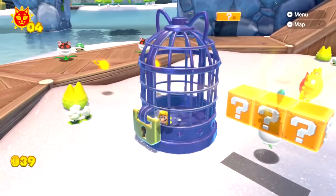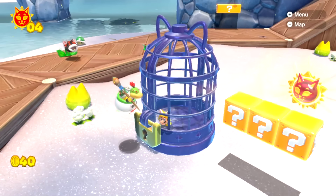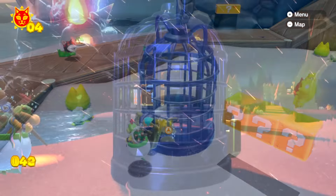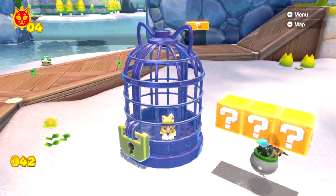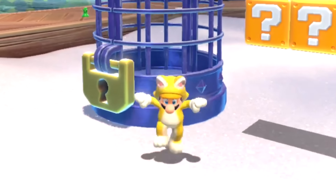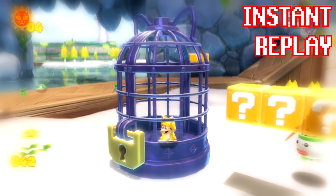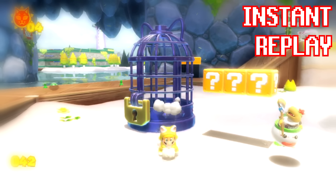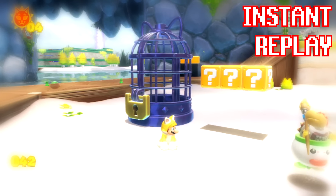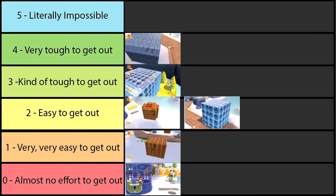Back to our prison predicament — can Mario get out of the cage? Attacking the lock won't work, Bowser Jr. can't bring the key, and Bowser's fire doesn't help. But the collision detection on these walls works only one way, as is done in many parts of many games. You can simply walk or jump out of this cage without any problems, without destroying anything. So we're giving this prison a rating of zero — it takes almost no effort to escape.